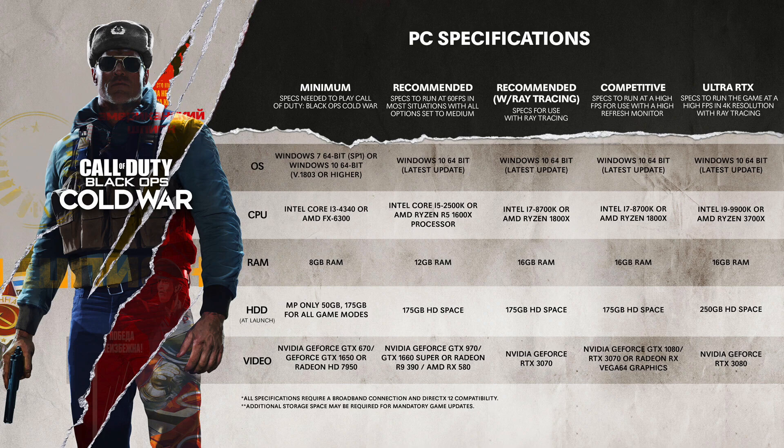Now let's move on to the recommended specs — this is what Treyarch recommends you have in your PC to run Black Ops Cold War at 60 fps in most situations with all options set to medium. For operating system you'll need Windows 10 64-bit latest update. For CPU you'll need an Intel Core i5-2500 or the AMD Ryzen R5-1600X. For RAM you'll need 12 gigabytes, HDD 175 gigabytes, and for GPU you'll need an Nvidia GeForce GTX 970 or GTX 1660 Super, or Radeon R9 390 or AMD RX 580.